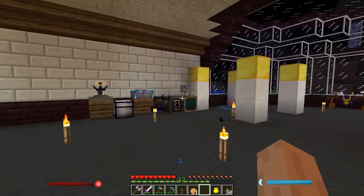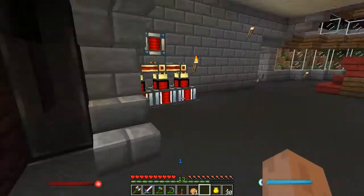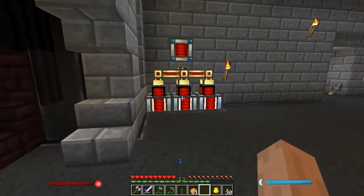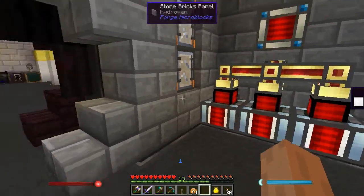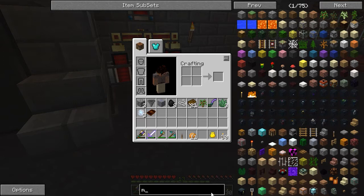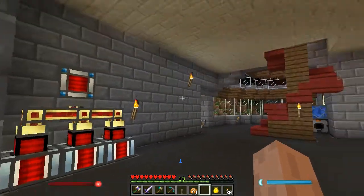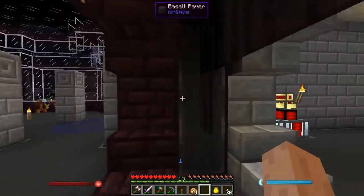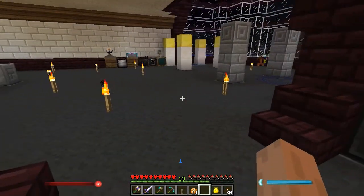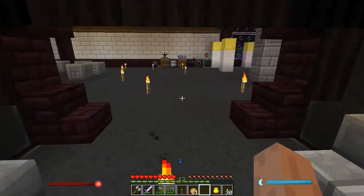Using that you actually have to supply it power. Normally it's kind of daunting for Rotary Craft to create a compact or even localized power system. Thanks to the fact we are running Thermal Expansion though, we're going to be able to use a magnetostatic engine, which allows us to take redstone flux and convert it into actual power in Rotary Craft. So we'll be able to just hook into our existing system. It is worth mentioning that doing this is going to use quite a bit of redstone flux, so this is not something I'm going to be running all the time.